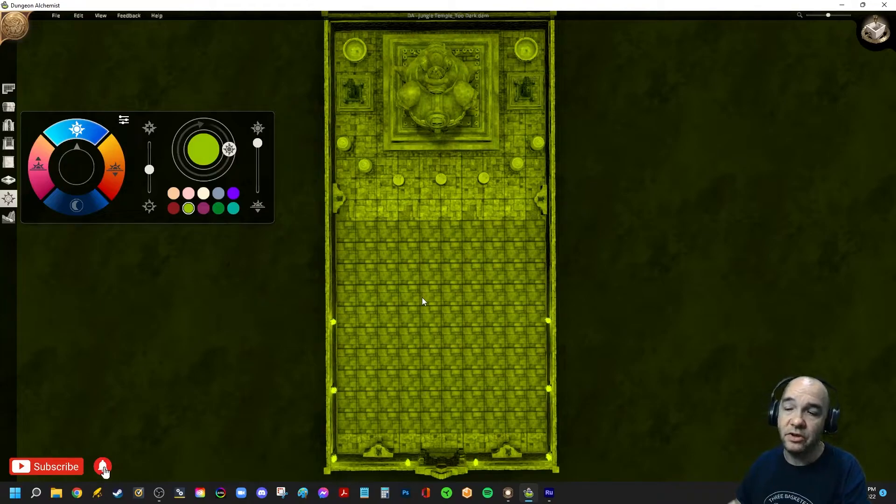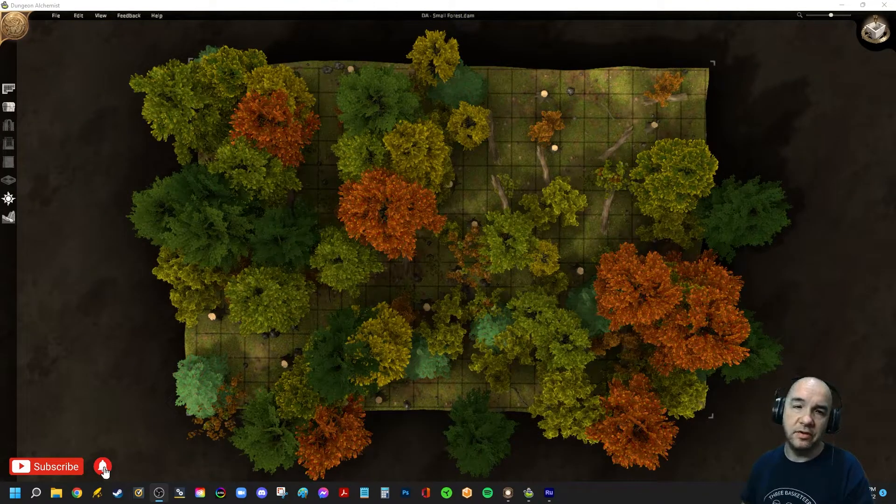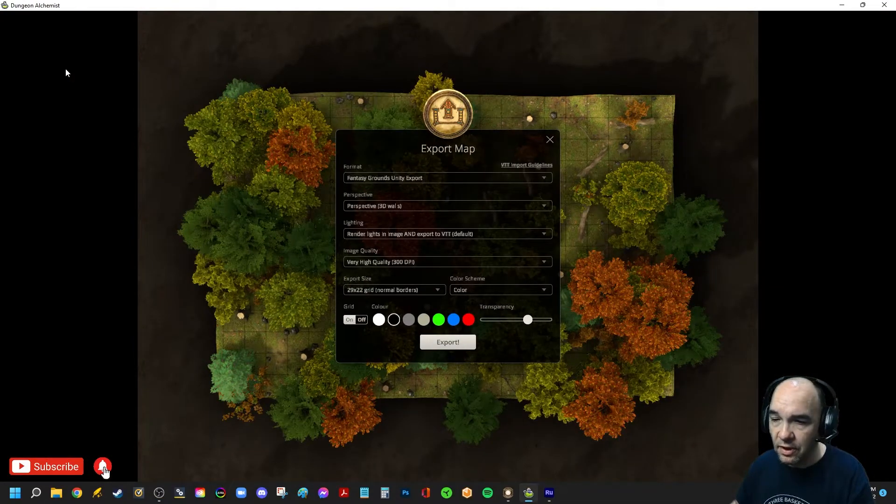The last thing I want to talk about is how not every object you put in a map in Dungeon Alchemist is actually going to create line of sight. I've got a nice little outdoor forest area here that I made earlier today. I've already exported this into Fantasy Grounds with the usual export settings — Fantasy Grounds perspective, render lights and image, export to VTT, high quality. What you're going to see is these trees don't have occluders and you have to put those in yourself.